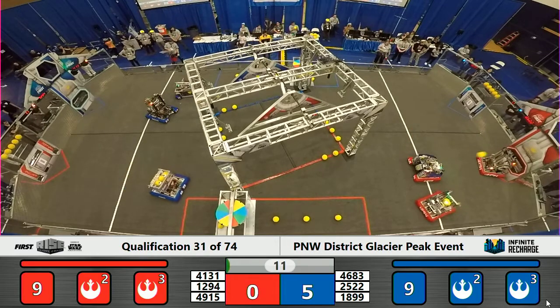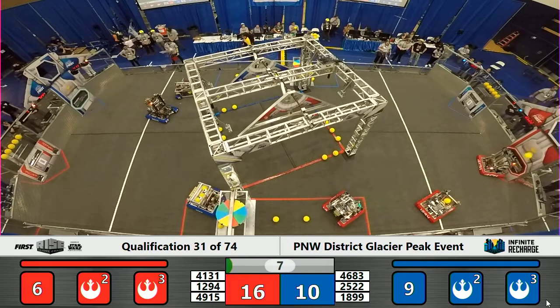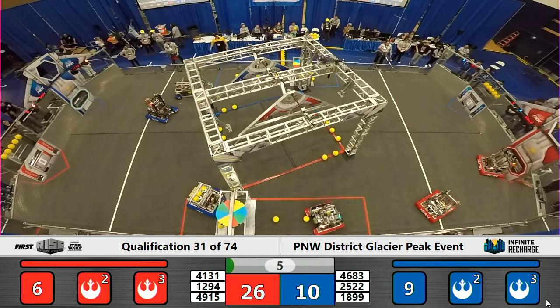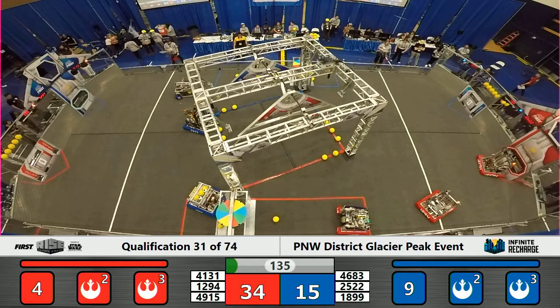Autonomous underway. We see two Blue Alliance robots back away from their initiation line, picking up 10 points for the Blue Alliance. Red has done the same — at least 10 points — but scoring from 12-9-4 as Autonomous counts on down.